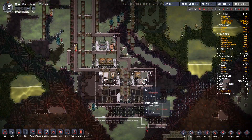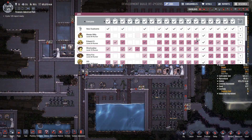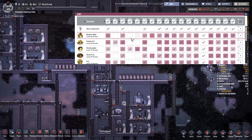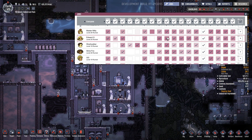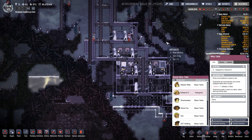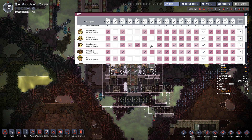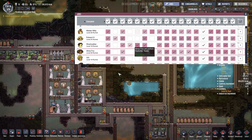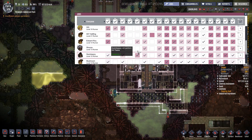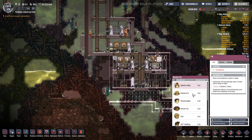Down here we need to start assigning dupes to sleep. Let's look at who has been doing their training, who's got Athletics. The XSU crew number one — Master Midi, Sylvia Fox, 007 Halfling — you guys are not an option. Edward G, you are now freed up and you have tons of Athletics, so you will sleep here and this will be your mess table. Next on the list — Shark Walker — you will be assigned down here.